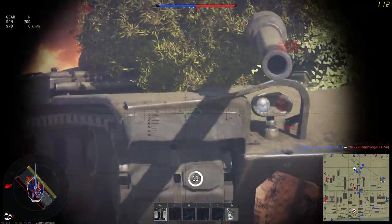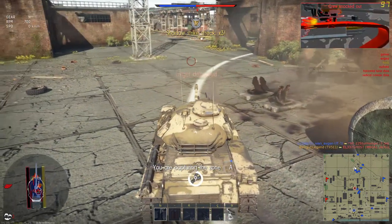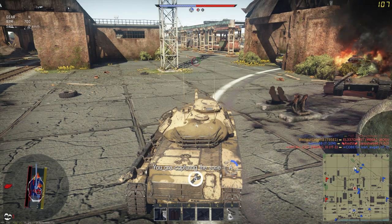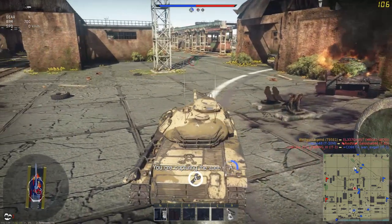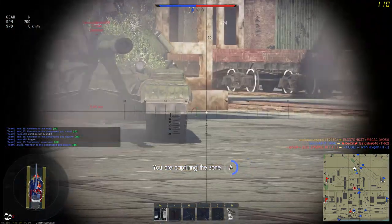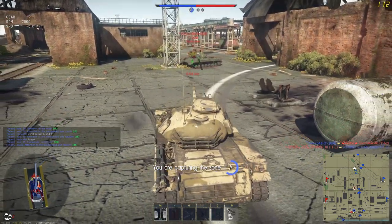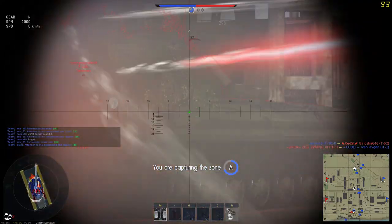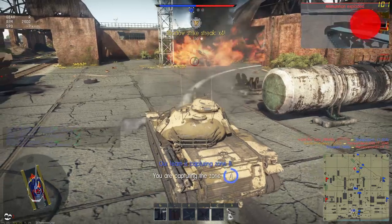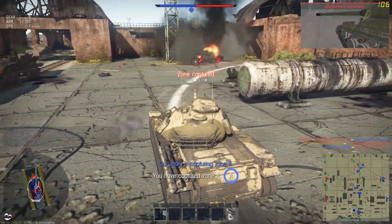To play this tank correctly, you try to go hull-down and expose your tank as little as possible. You have to be really patient and take your time so you don't make any mistakes. The lack of armor against HEAT-FS combined with the fact that you only have 4 crew members makes this tank quite easy to kill, so don't rush out in the open.